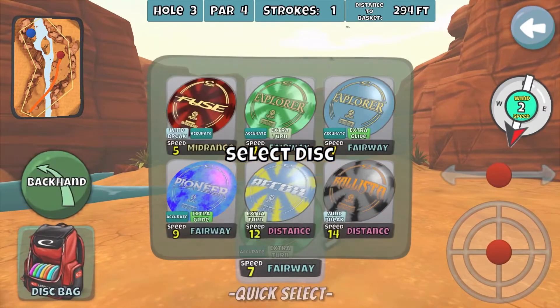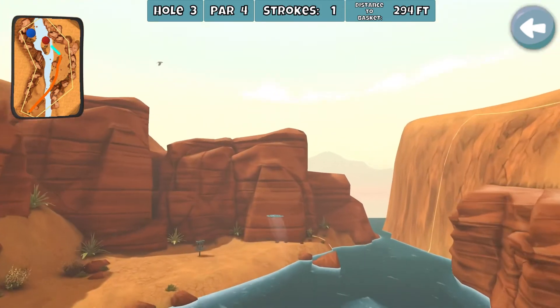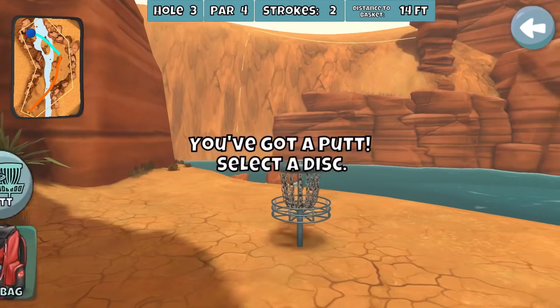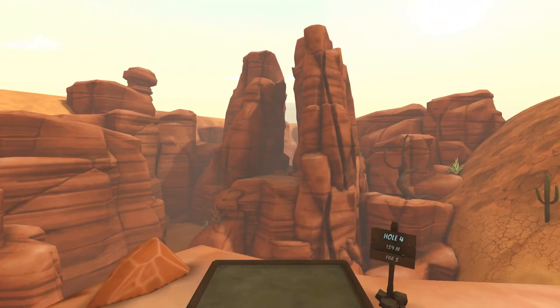Sorry lefties, I'm always saying backhand. If you can go forehand on that hole it might shot shape pretty well, but for the righties I like the backhand to fade away from the out-of-bounds on the right side. I saw someone go out of bounds on that hole.